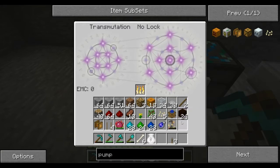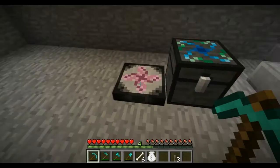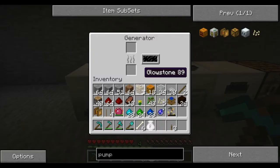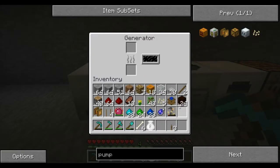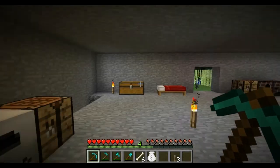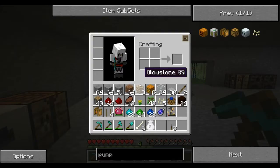Now that we have our pumpkin farm going, I might as well throw in all these jack-o-lanterns. We now have just an insane amount of energy. The next plan is to start working on industrial craft stuff, so I think I'm going to start making solar panels.